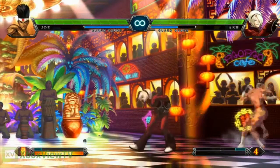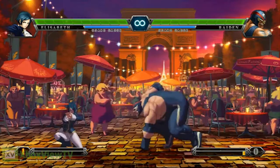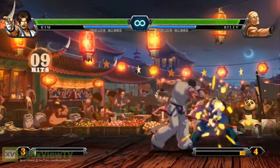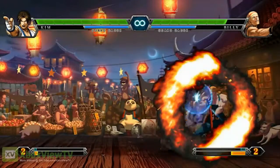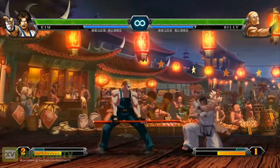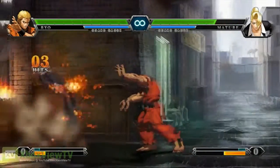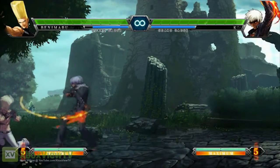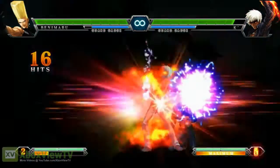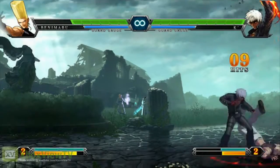Speaking of meter management, while in a defensive situation — very true to the King of Fighters series — you can guard cancel roll or guard cancel blowback. When you're blocking, you spend one meter and either roll out of the situation or blowback. The guard cancel roll gives you complete invincibility — you cannot be thrown, you cannot be hit, and there's no vulnerable window at the end. If done correctly you can even punish your opponent. For example: they do an uppercut, you block it, you guard cancel roll — full punish.